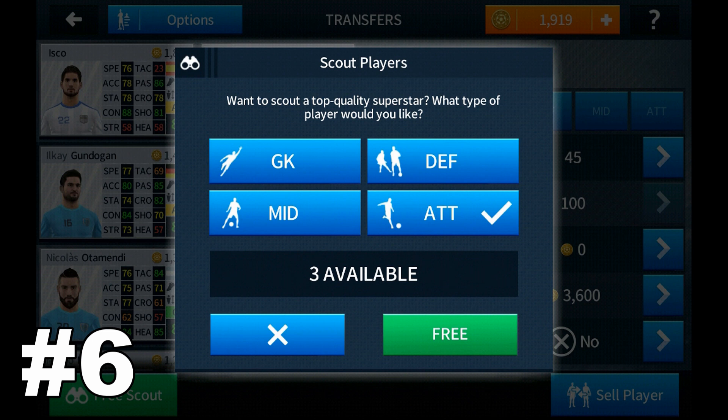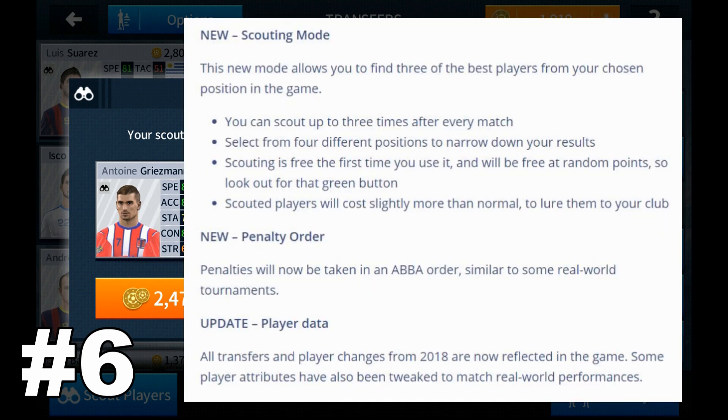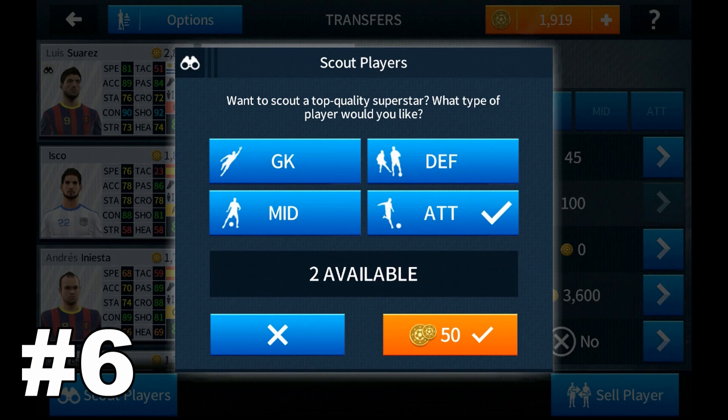And they would add players to the transfers. This is stepping up from number 7 since it does actually change the game — it adds more transfers, so if you're looking for a certain player, you can scout and get more players. It still ranks number 6, however, because I've never used scouting, and scouting players are super expensive, so there's not a lot of incentive to use it.